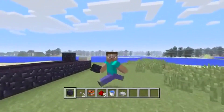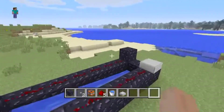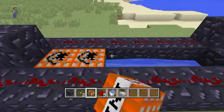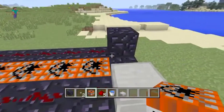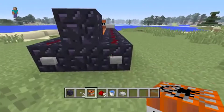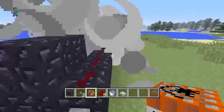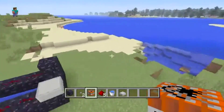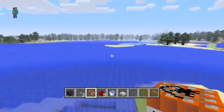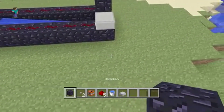Hey guys, today I'm doing another Minecraft video on how to build this TNT cannon. I'll quickly show you how it works — you load it up with TNT, put one at the end, press the first button, wait a bit to get the timing just right, then press the next one and it shoots the other one further into the distance. Earlier one landed about here, so the range varies but they can go very far.